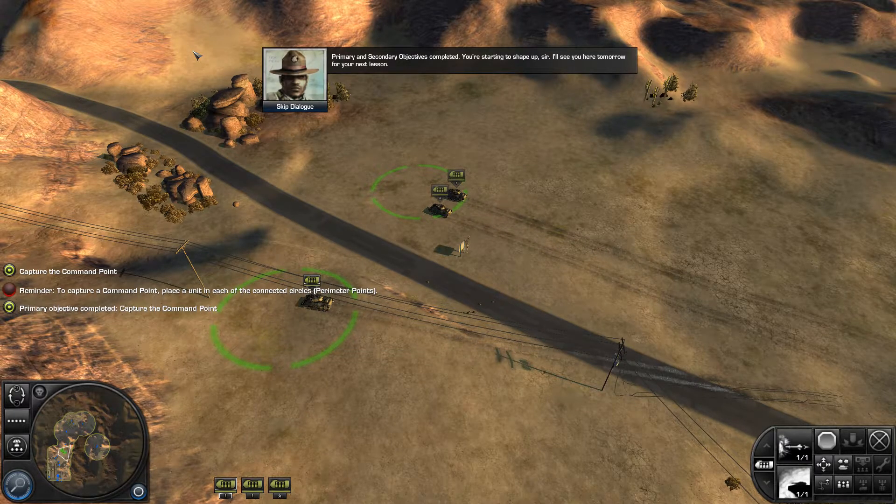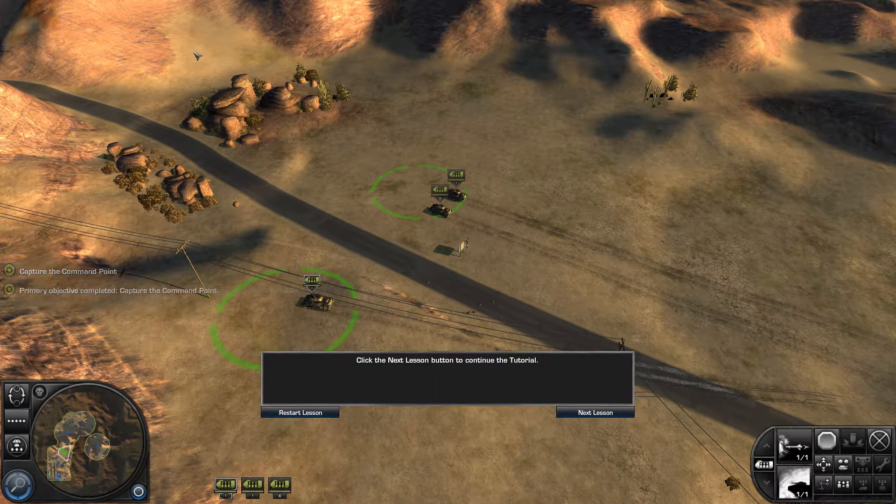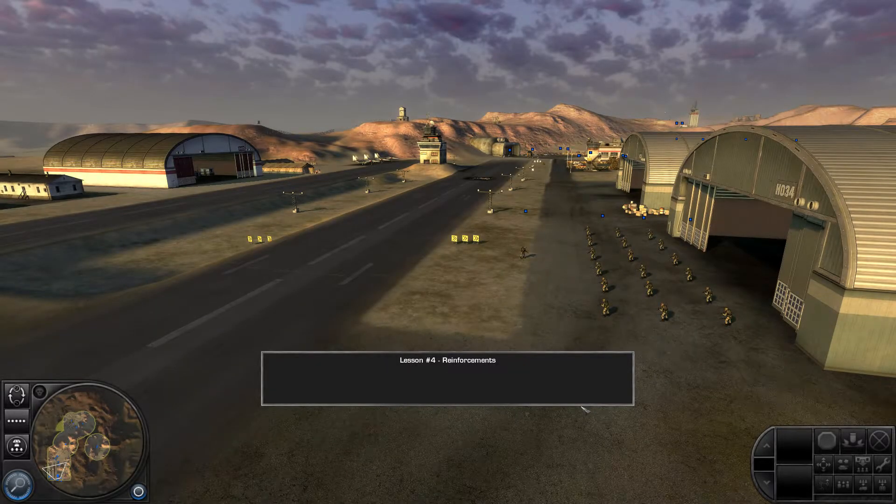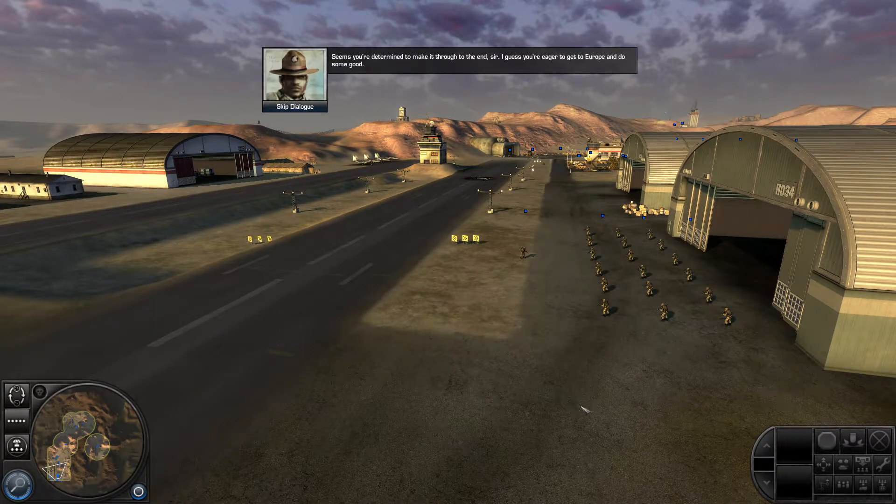Primary and secondary objectives completed. You're starting to shape up, sir. I'll see you here tomorrow for your next lesson. Seems you're determined to make it through to the end, sir. I guess you're eager to get to Europe and do some good. Today, I'll teach you about reinforcements.